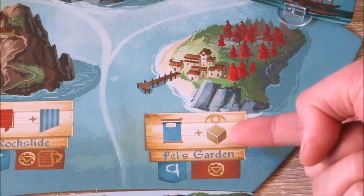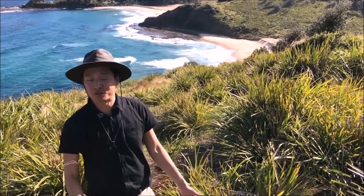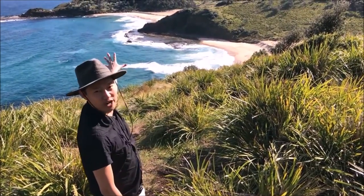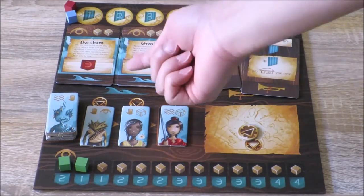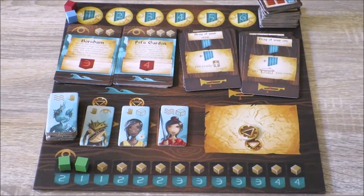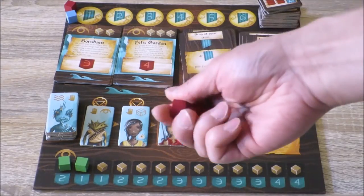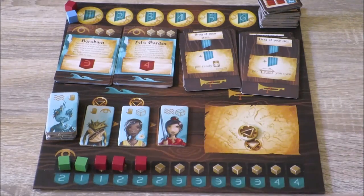You can also gain extra influence cubes by landing on isles like Fells Garden. What you would need to do is resolve the event by paying the cost at the bottom. Once I've travelled to Grinnell and paid this cost, I would gain my three influence cubes and place them in the next available spot on the influence track. I now have a total influence of five.